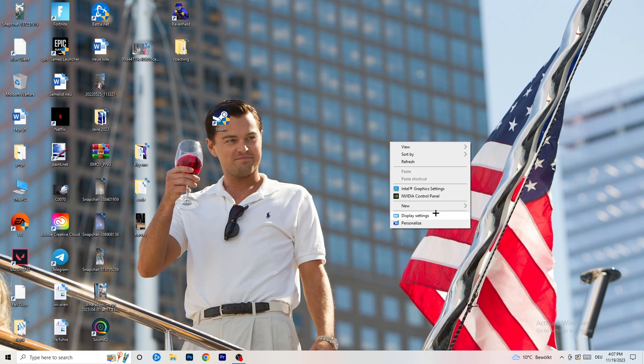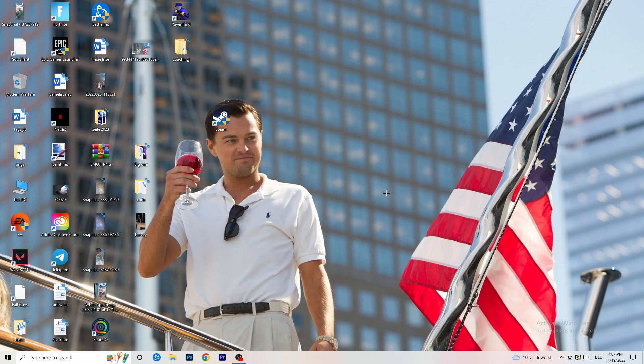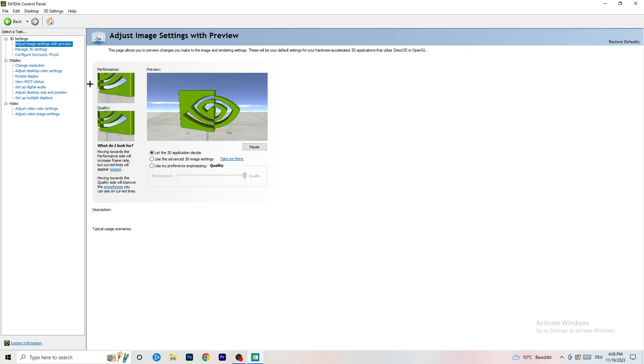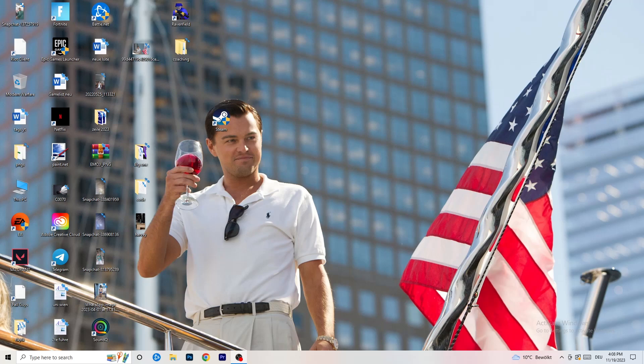Right-click your desktop and open NVIDIA Control Panel. Check that your resolution is set to the native one for your monitor. Then on the left-hand side go to 'Adjust image settings with preview.' You'll see a slider under 'Use my preference.' I'm currently on Quality, but if you want to increase performance and reduce FPS drops, drag the slider toward Performance. Once done, close the panel — and that should do it. Hope this helped!